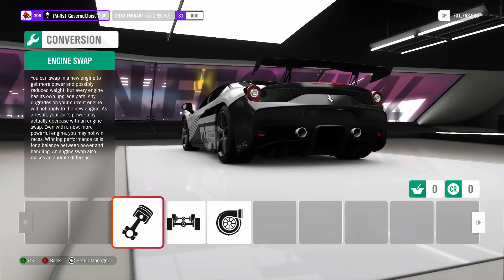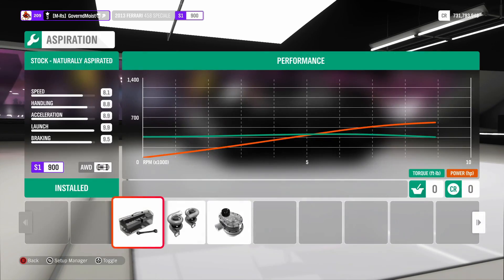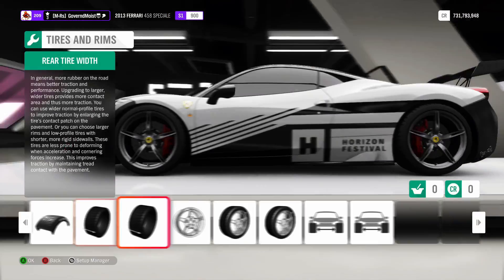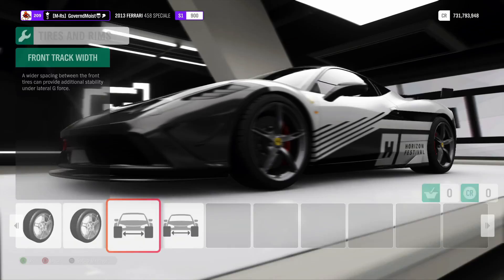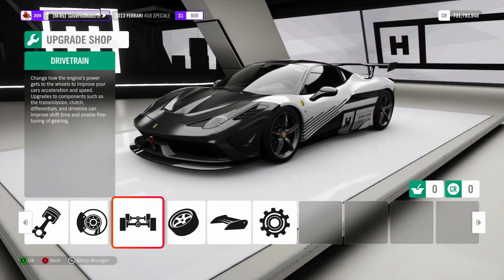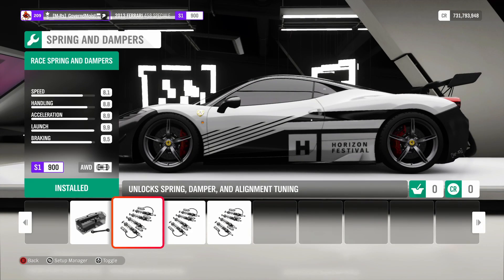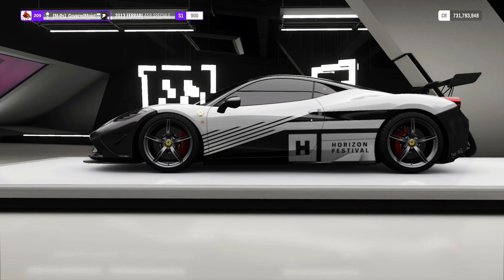Car number nine is the Ferrari 458 Speciale. This car has beaten me a couple of times, not every time, but a couple of times. I'm not a big fan of it - I've tried it a few times after creating it thinking it was good, but I think I was just having a bad day when I got beat by it. Honestly it was probably the other guy was just a better driver than me - I'm not gonna say I'm the best driver, I'm just decent.